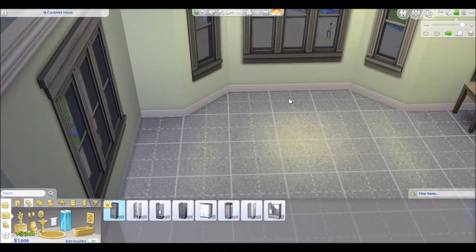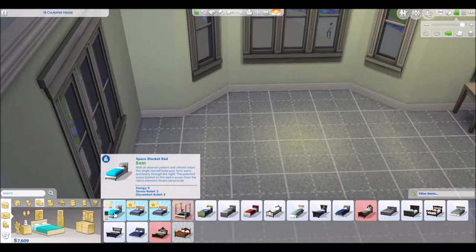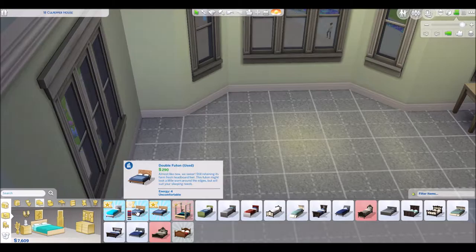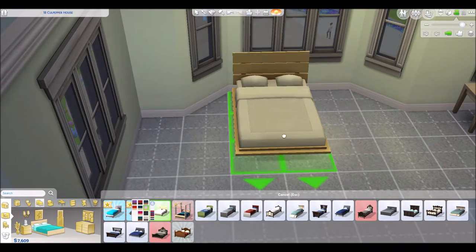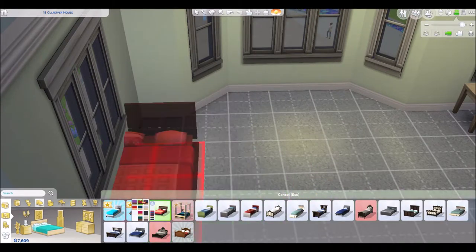I think I'm going to get rid of this bed — I can afford a nicer one. Let's go to Bedrooms. Oh, that's pretty, it's one of the new ones. I think this is what we have — the double futon. They also have used ones, which is kind of cool — that's what you'd get in an already-furnished apartment. This one's uncomfortable and this one's not, so let's get the comfortable one. Let's pick a color — this is a pretty purple one. Kind of masculine, but I kind of like it. Let's go with the purple one, it's girly enough.